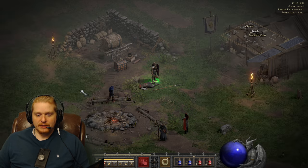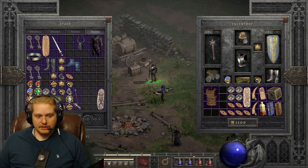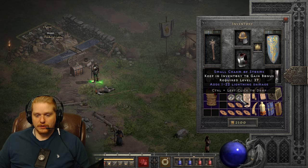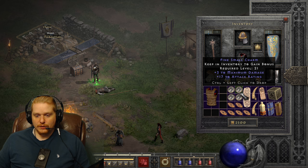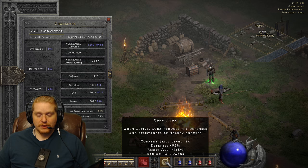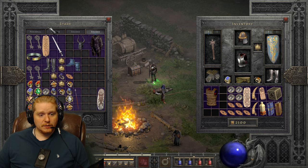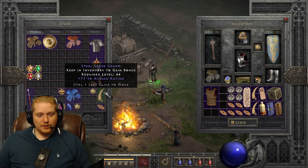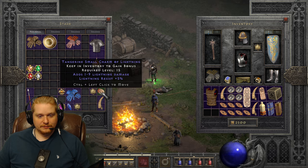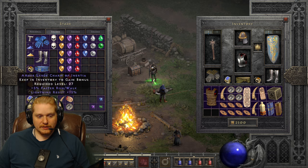I wouldn't normally use a 77 attack rating charm, but the fact that it also had 21 to life was very enticing. This particular character is a conviction paladin. You'll see that I have a lot of lightning damage, cold damage, and fire damage charms as well. The reason is all that elemental damage is getting multiplied by my conviction, which is reducing the resistance of all nearby monsters by 145% - it should be 150%, I seem to be missing one of my skillers. I can give my spare lightning resist charms to somebody else where they'll be more useful.